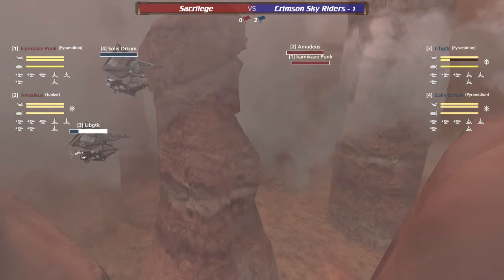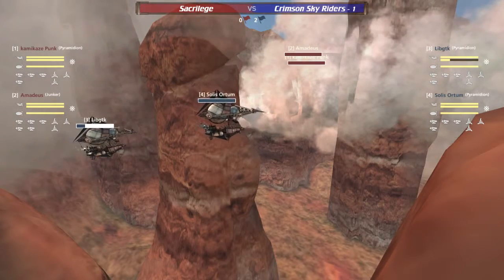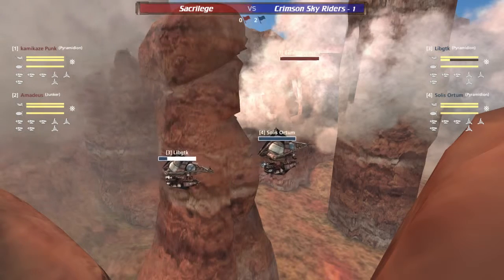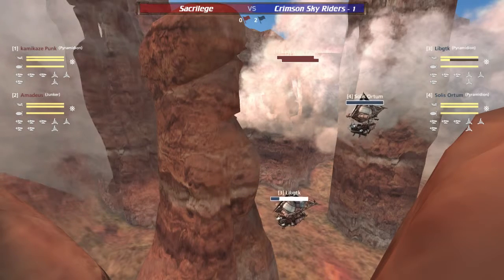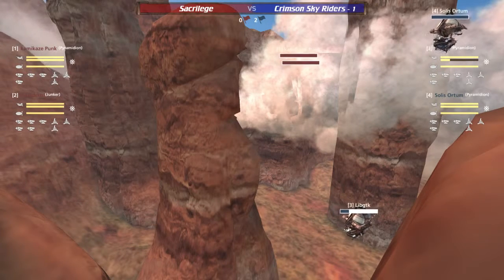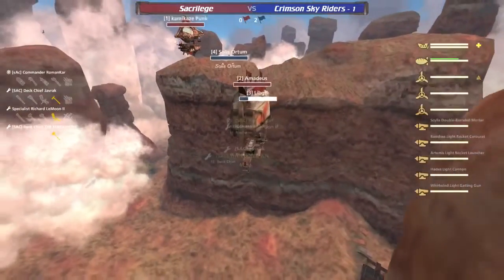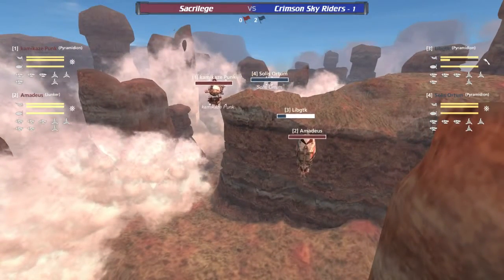We've seen this happen quite a lot on this map — I really think Pareton and Canyon Ambush are the two maps where you're most likely to circle each other. On Dunes you can usually see each other at least half the time unless they're very good at hiding. On Duel at Dawn that map is just too small to circle around without seeing each other. Pareton and Canyon Ambush have the most clouds and terrain to hide behind. Here we go — spots finally down on Kamikaze Punk.